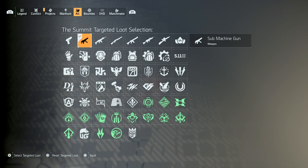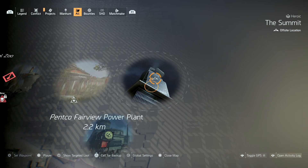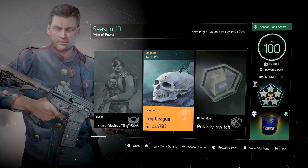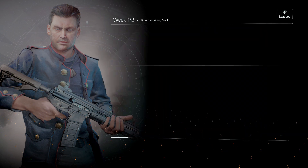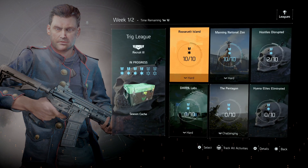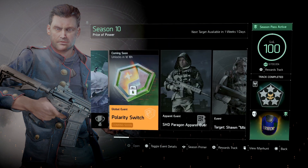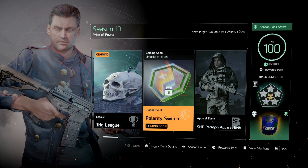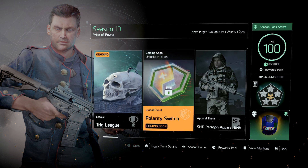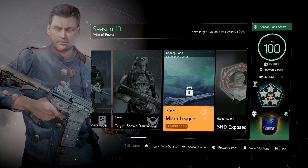Farming pistols specifically also has a good chance of dropping it — just set pistols as your target loot and keep farming. Also, in each season there are always leagues; right now we have one active that will always give you one exotic cache. Global events throughout the season are also a great way to get exotic caches, so spend your global event points on those caches for a chance.